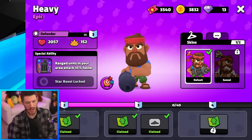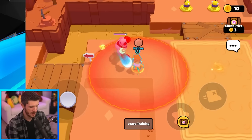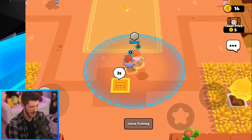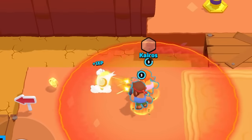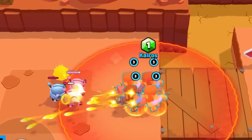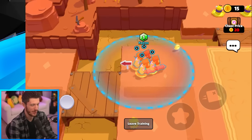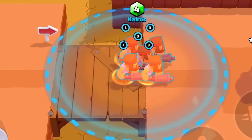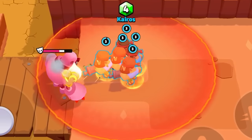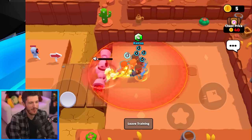Next is the Heavy — he makes ranged units in your area attack 35% faster, which I think stacks. He himself gets this 35% buff, but unfortunately he deals very little damage. With two of them I'm not sure if they actually buff each other. With four of them — is that going to be faster? He's clearly not meant to be played with multiple copies. His spread fire is actually really bad — so many of those bullets miss. With five against a bigger target like the boss the concern lessens, but I don't think the 35% buff actually stacks.